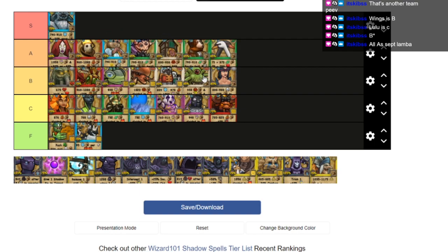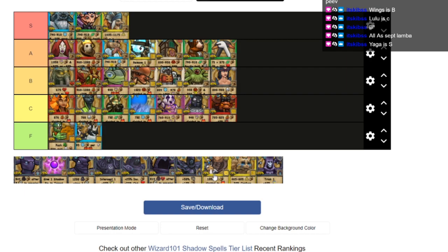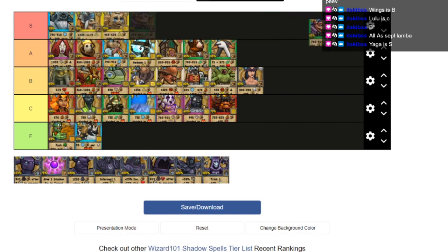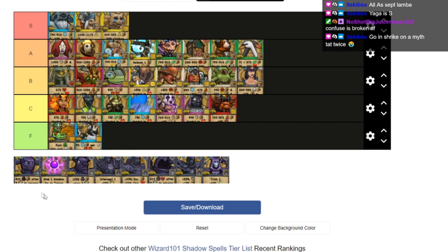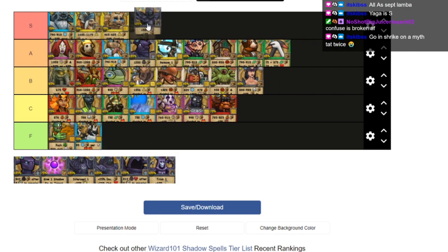Yaga is definitely S — 100%. It's a super powerful spell under the right circumstances, and it goes right alongside Sandworm. Tatsul is also S — that 50% confuse is great. I'll move Hungry down a spot; this placement makes sense. Now we've got the remaining regular shadow spells — honestly, does anybody know what half of these do? Nova is probably A-tier if you use a certain strategy, but it requires a specific setup and is kind of difficult to use otherwise.